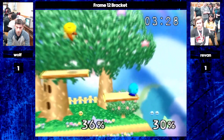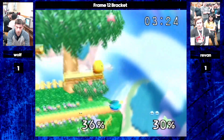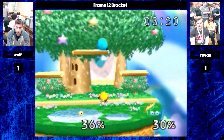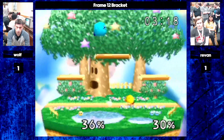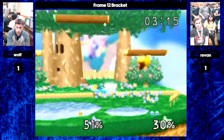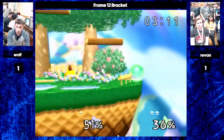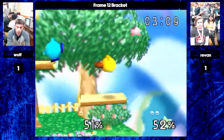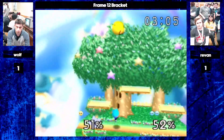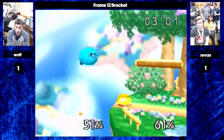Revan finds it — could be a big combo — but barely misses. Last stock comes in here — full stock. Finds that fast fall in the air, very hard to react. He maybe wanted to smash the other direction — it's a dash attack. Revan saving the approaches for the last game with a fast fall.